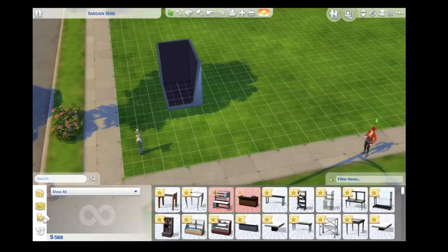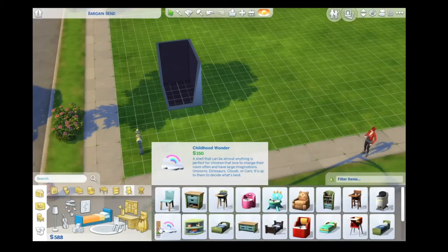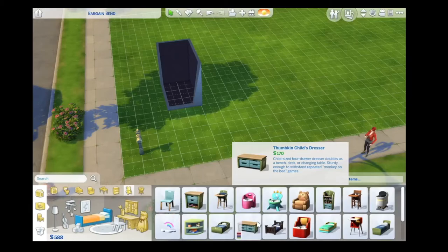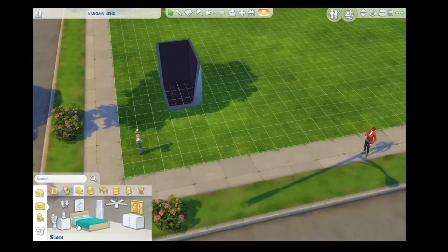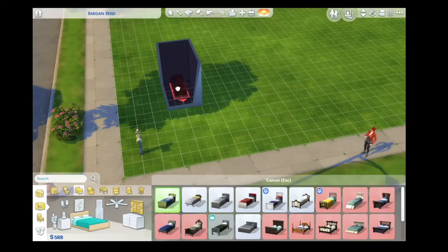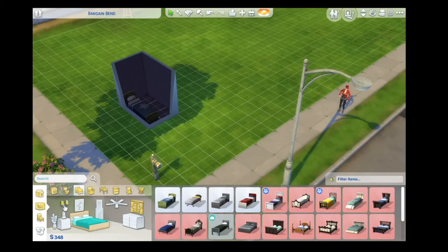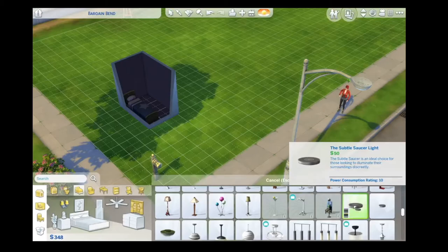Can I even fit a bed in there? What's the cheapest bed? Oh god. It's not looking promising - let's switch to that. The cheapest bed is 240. Will that fit? Oh, it will just about fit! Can I get a light in there as well, just so she's got some light? I'm just trying to give her somewhere so she can actually sleep at night. Yeah, we can afford that.